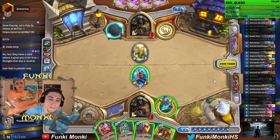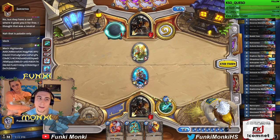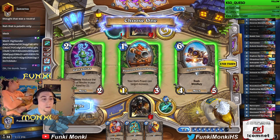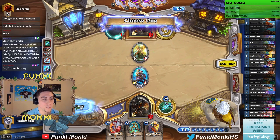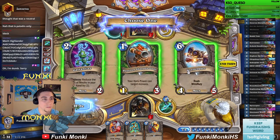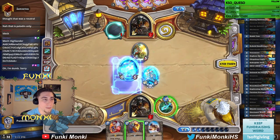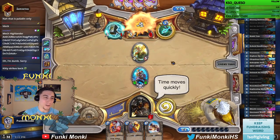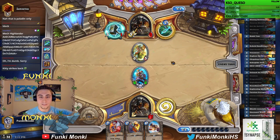Let's get Dino Tamer Bran, Alexstrasza, gyrocopter. Five, six, seven. Actually, I like the gyrocopter here — maybe he gets through a taunt. I like this a lot, actually. Make sure we don't mess up the magnetizing again. Let's just hero power, just because we almost have lethal here. A couple more hero powers and we have lethal. Kitty strikes back.